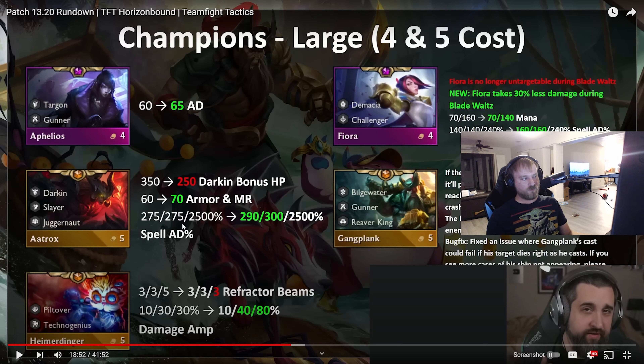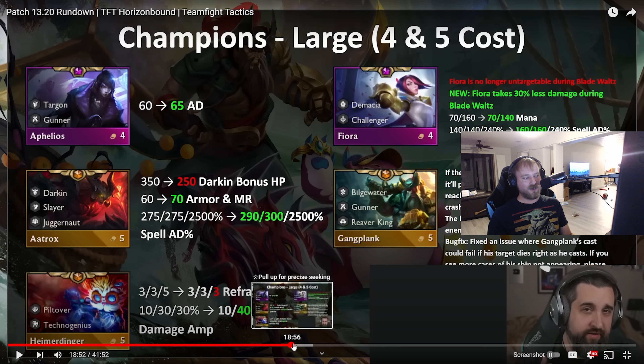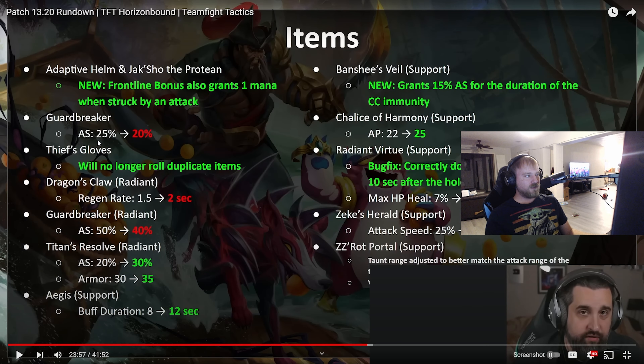Aatrox's Darken HP went down but as a carry he went up — I'm not sure I agree, Aatrox was already pretty good. Gangplank has a lot of text but it looks like it'll still crash if he dies during his ult — more of a bug fix than anything. And Heim — they only changed his Refractor Beams, the new one from last patch. They were really bad when I tried them, but with 10%, 40%, 80% scaling, you could possibly have a carry Heim now.